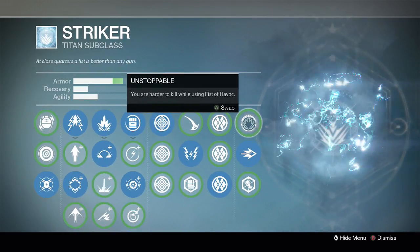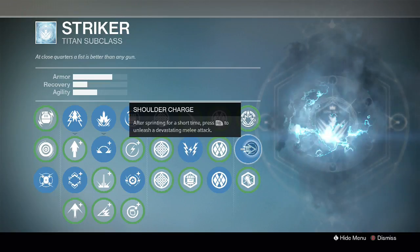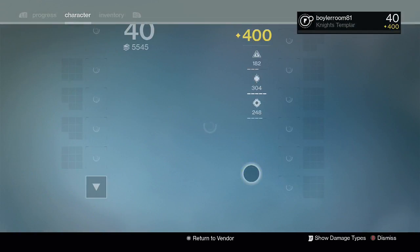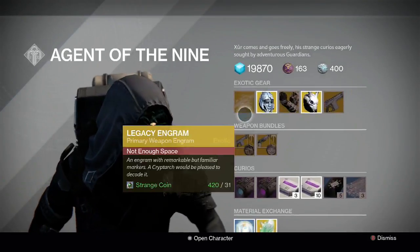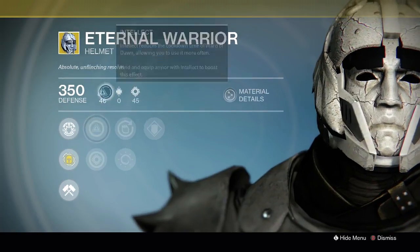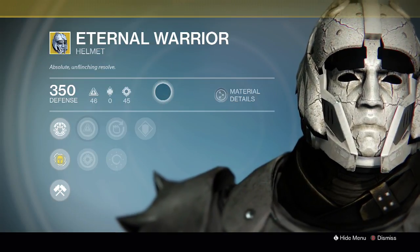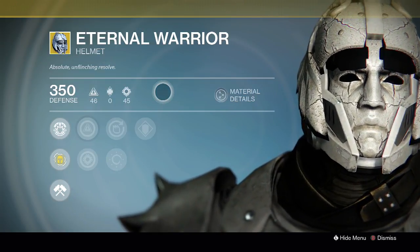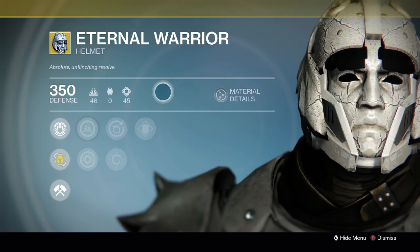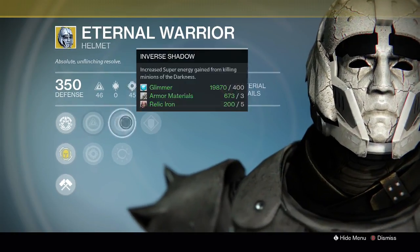Unstoppable is this node here — you get that for free. It makes you harder to kill while using your Fist of Havoc. You can also run Shoulder Charge or Juggernaut, which either gives you the ability to do that shoulder charge melee attack, or Juggernaut gives you a protective shield if you've been sprinting for a period of time. I'd recommend grabbing this if you're looking for a near-perfect roll, but if you're not into Striker Titans and don't want the Unstoppable perk — which only procs when you activate your super — then this isn't really the helmet for you.